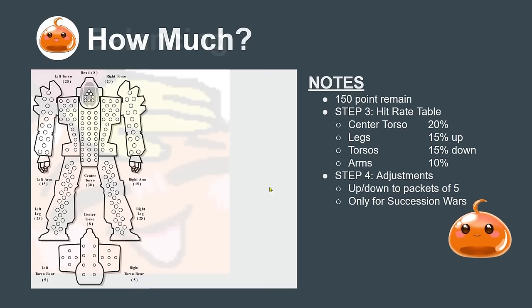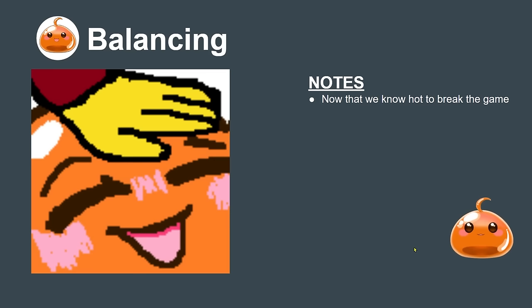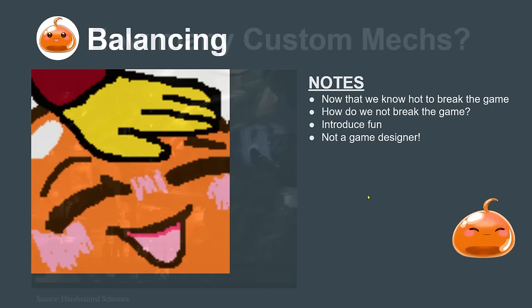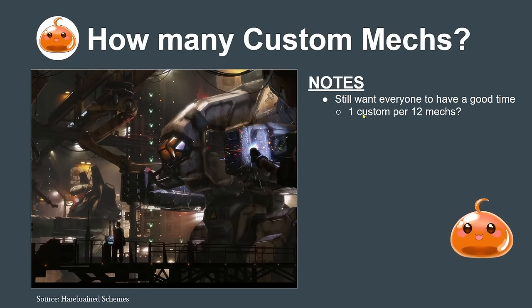Now that we know how to break the game, let's move on to balancing. How do we not break the game — how do we keep it fun and engaging for us and an opponent? I'm not a game designer, just a hobbyist, so these are just my thoughts. First: how many custom mechs should we have? I think maximum one custom per 12 mechs is a good idea. In the last campaign I played, we had about 16 mechs and ran one custom design each.